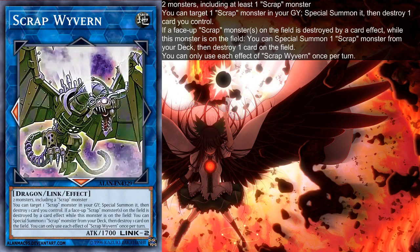1st effect: you can target 1 scrap monster in your graveyard, special summon it, then destroy 1 card you control. 2nd effect: if a face-up scrap monster on the field is destroyed by a card effect while this monster is on the field, you can special summon 1 scrap monster from the deck, then destroy 1 card on the field. You can only use each effect of Scrub Wyvern once per turn.